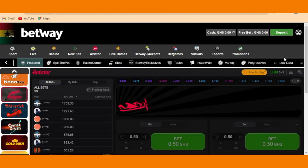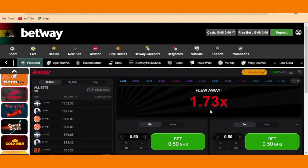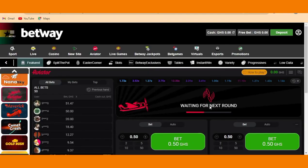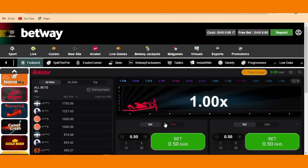Whenever the plane flies away, you've lost. It's better to cash out earlier at 1.2x than to wait for it to reach three or four and then lose. Take these three powerful tricks very importantly — they will help you to win the Aviator game always.